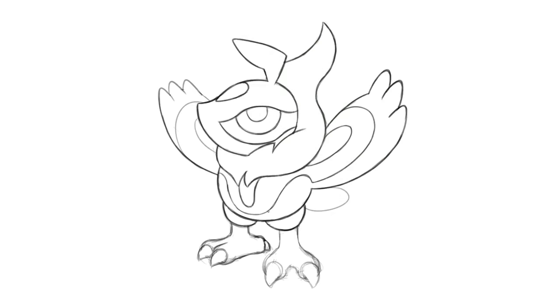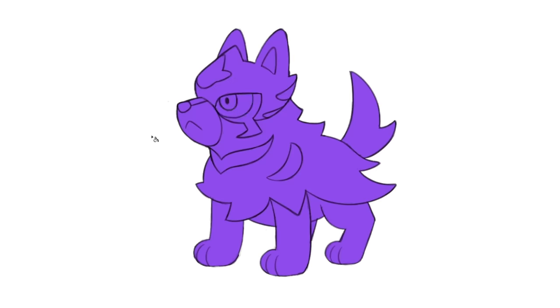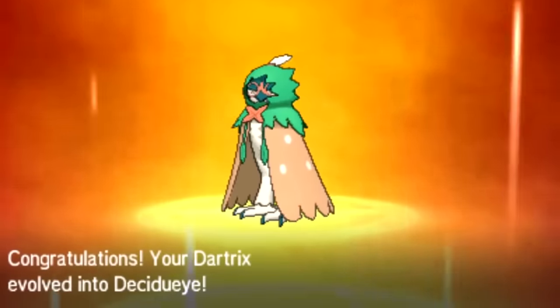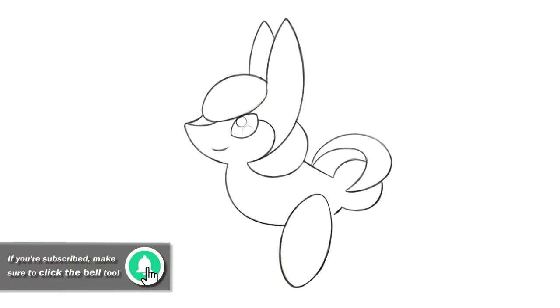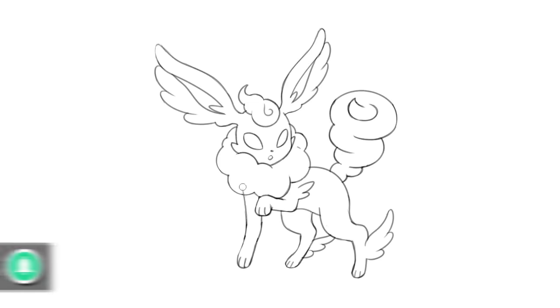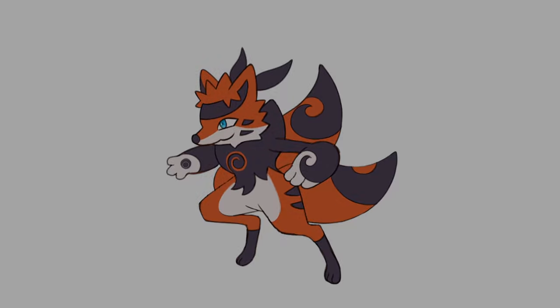Hey guys, Ron here. A few months ago I released a video where I made pre-evolved forms of legendary Pokemon. So let's get closer to the end of this limited series with another episode full of adorable prevos for god-like creatures. Keep in mind that most Pokemon don't only grow up when they evolve — their concept evolves too. The goal is to find separate concepts so they aren't just miniature versions of their evolved forms, though some will be. Check out my previous Pokemon creation videos, my new Eeveelutions video, and some fakemon based on anime characters.